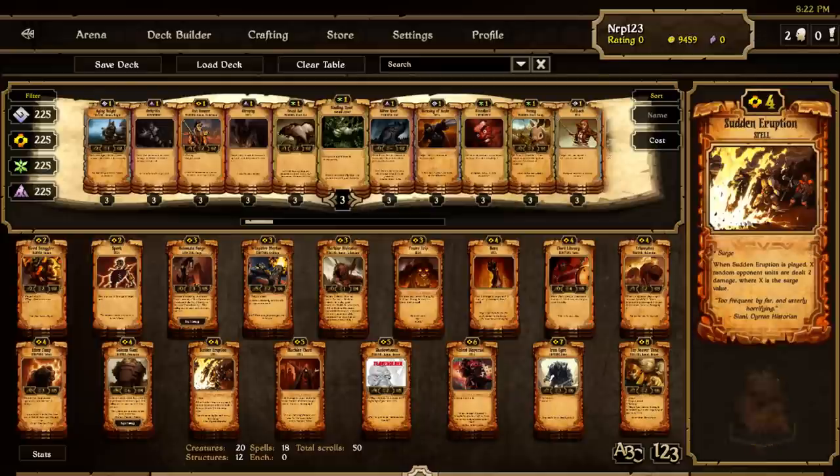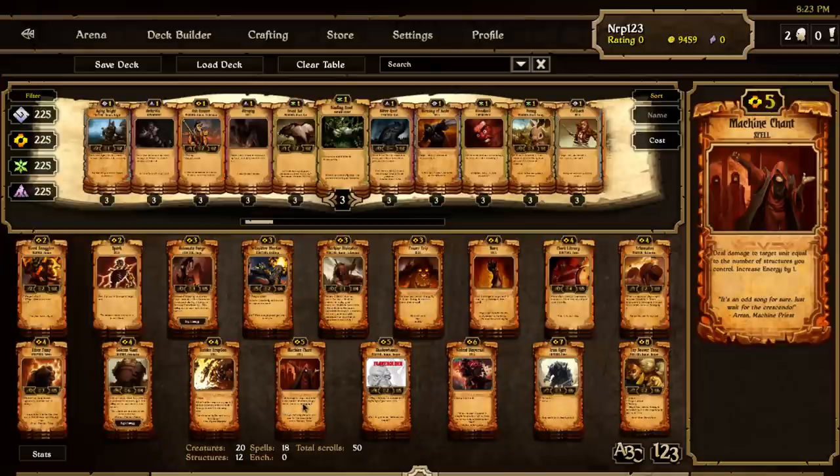Sudden eruption is a new card. I put it in this deck in place of thunder surge. You play it with at least four energy — don't play it with exactly four energy because nothing will happen. What it does is: whatever the difference between your energy and four is, that many opponent creatures will take two damage randomly. This can't really be played around the way thunder surge can, which is nice. But you're going to need a lot of energy to hit a lot of things, so power trip and sudden eruption will be a nice combo.